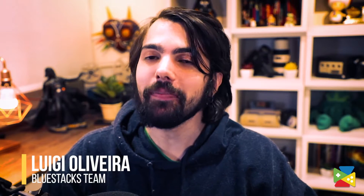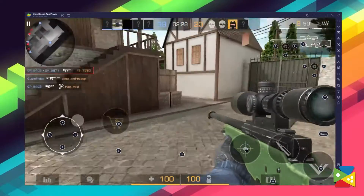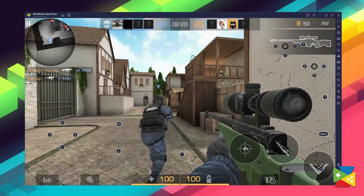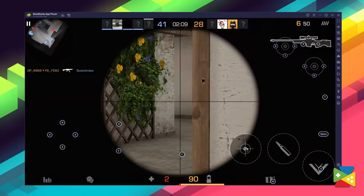Standoff 2 is an action-packed FPS that basically replicates the Counter-Strike experience on mobile. The game delivers outstanding graphics and engaging multiplayer gameplay. And in addition, if you play Standoff 2 on Bluestacks, you benefit from a series of game-enhancing features that will help you in clutch situations. In today's video, we'll take a look at them and how you can use them on Bluestacks.